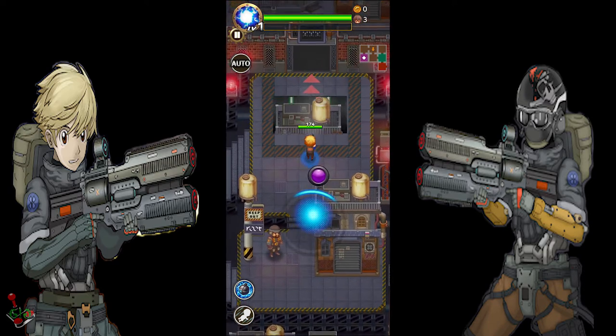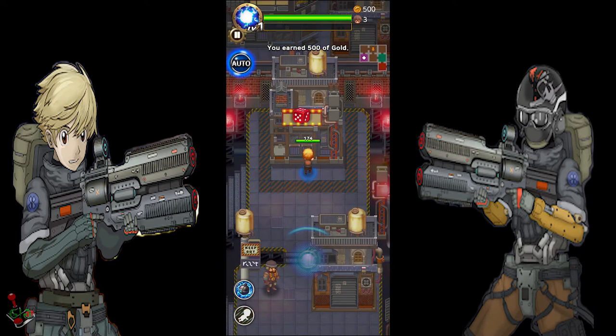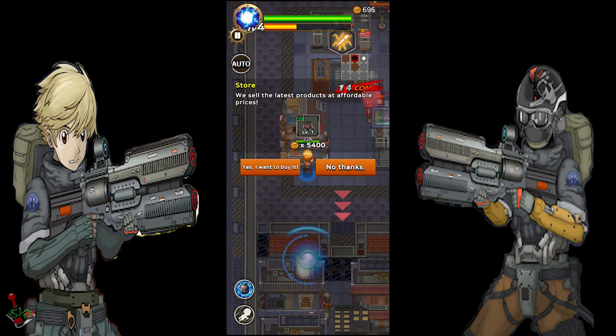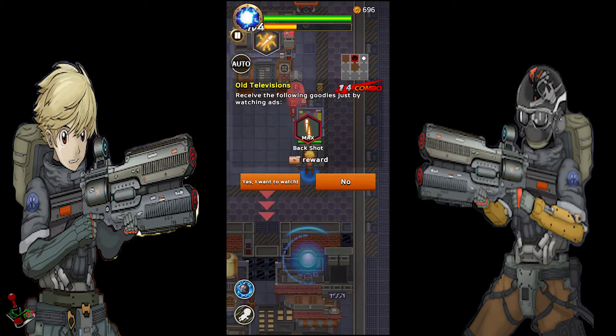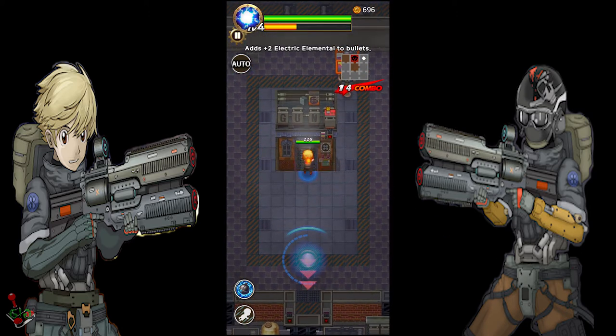You're given one random power-up to start with, and there's also another power-up you can acquire at the start of each mission. There are shops and medical facilities throughout the mission, but everything except for the random power-up you can find throughout the mission requires you to watch an ad. Luckily, you have the option to skip watching ads, and I haven't come across any ads playing after completing a mission.